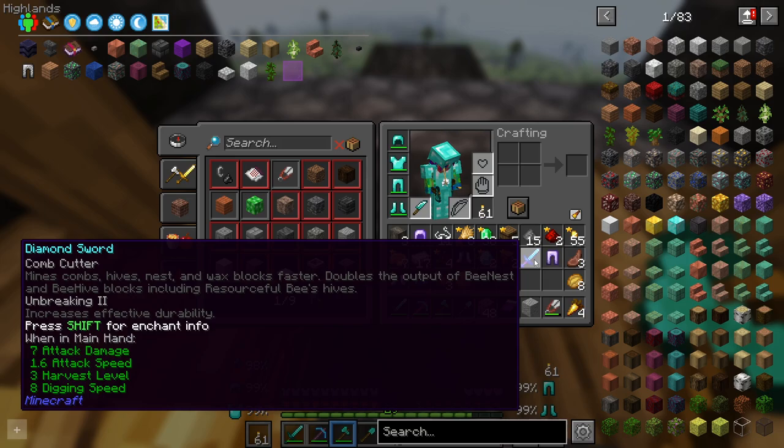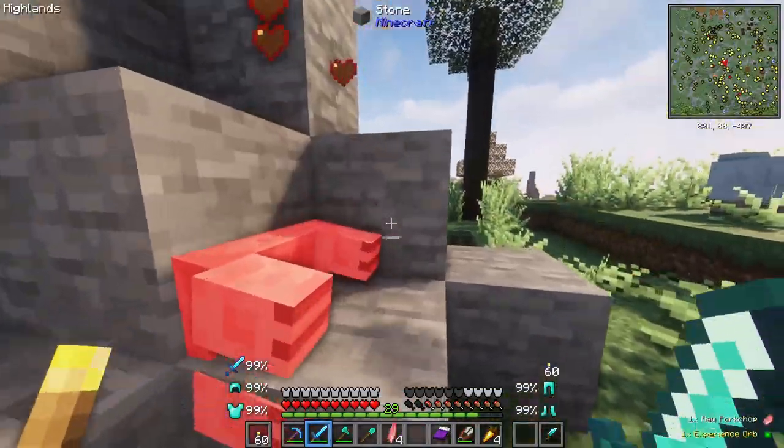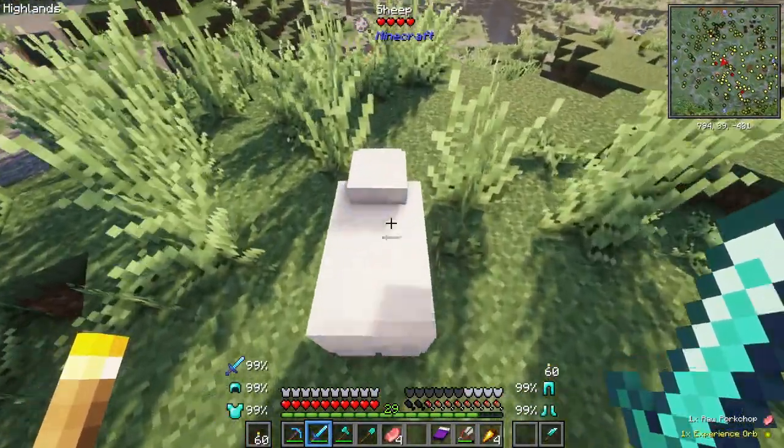I'm glad I didn't enchant the sword — look at this. We got breaking two, and a comb cutter! Mines combs, hive's nest, waxes blocks faster. What? That's insane. All right, well I'm taking it anyways. Let's go. Sorry, piggy — I need some food. And I'm sorry, sheepy — I need some food.